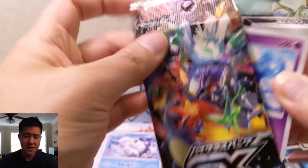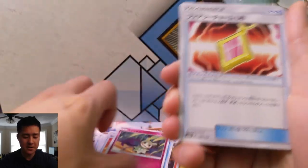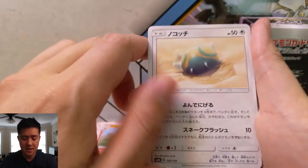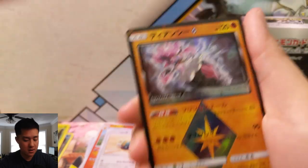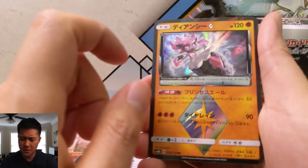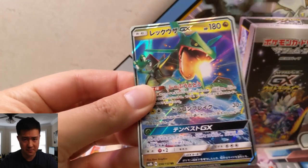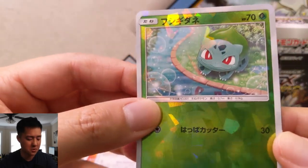As always guys, definitely hit that like button down below just to show your support for the channel and let me know you're enjoying the content. Pack three: Dunsparce, a Hoopa for the first rare, Diancie Prism Star — I believe this is the one that makes your Fighting Pokemon's attacks do more damage. Oh nice — Rayquaza! That's another SSR, a very good hit would be the Shiny Rayquaza, and then a cute little Shatter Bulbasaur.